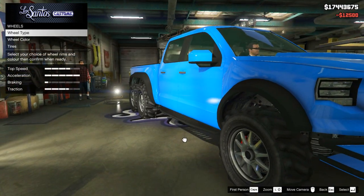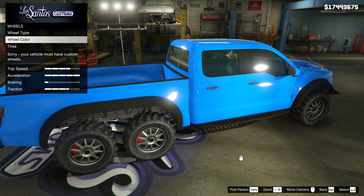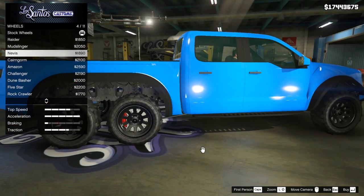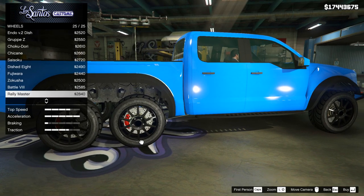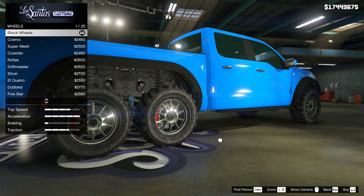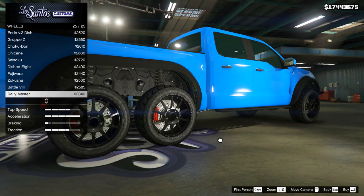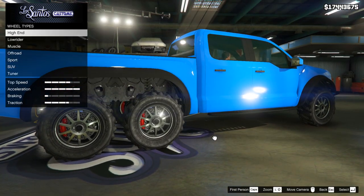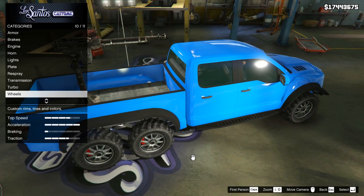Moving on to the wheels — and again, annoyingly, Rockstar have managed to somewhat ruin these as well. I personally like the stock wheels and tires this car comes with; they're basically a slightly altered set of Rallymaster wheels usually found in the tuners category, but with nice off-road tires instead of tuner slick tires, making the stock wheels unique to this vehicle. Unfortunately, there is no way of changing the color of those wheels. Rockstar have set them to chrome, which means the iFruit glitch does nothing, so you're stuck with the stock wheel color. You can select the Rallymaster wheels from the tuners category, but you won't get those off-road style tires that improve the car's appearance.